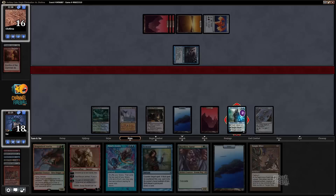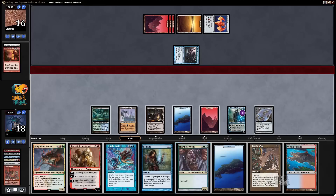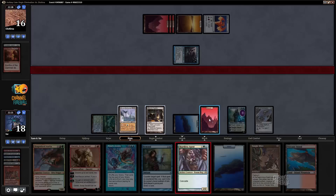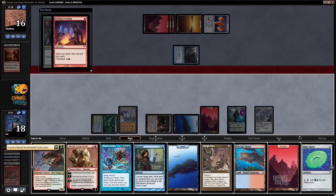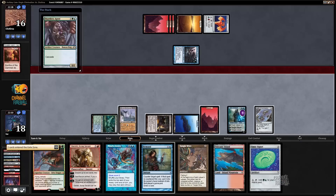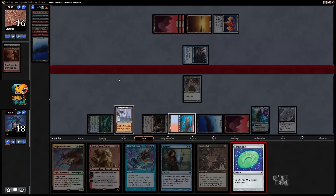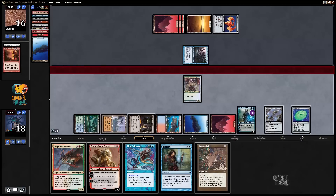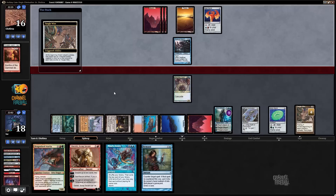Tangle Wire — despite the hate that card gets, it could be pretty decent. If I start Shardless Agent into a Mox I actually net mana, which is pretty cool. Let's discard Island and Mountain. Play a Signet, tap it, play Tangle Wire, pass the turn — this severely impacts what my opponent can do.